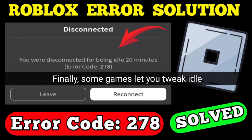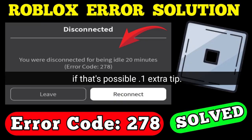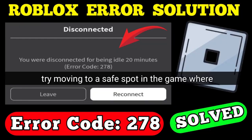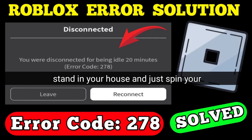Finally, some games let you tweak idle settings if you're in a private server. Check the game's options or ask the developer if that's possible. Extra tip: if you're in a game where you know you'll be idle for a while, like waiting for friends, try moving to a safe spot where you can stay active without risking your progress. In games like Adopt Me, you can stand in your house and just spin your character occasionally.